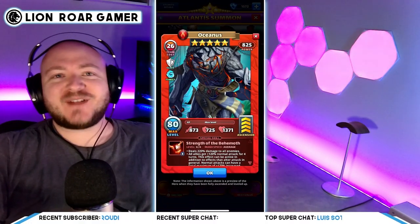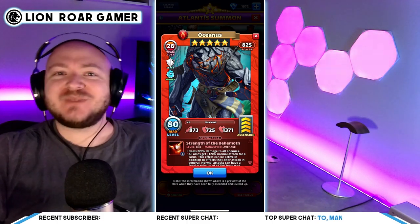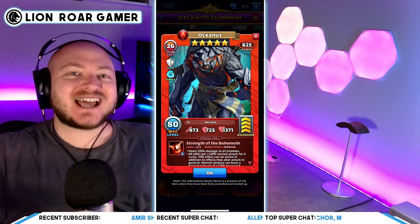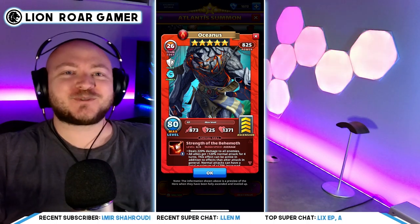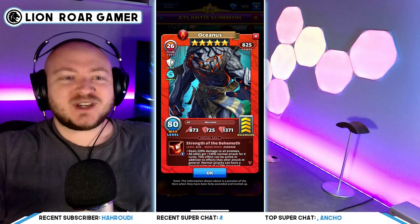Oceanus is a five-star legendary red titan killer. So if you don't already have Mickey, Ranvir, Tarlac, or even if you already have those other heroes that boost attack and stack, you can now add Oceanus to the list. He's in the Atlantis Summons — they're coming out with really good new heroes to keep that summon portal active. Let's break him down.